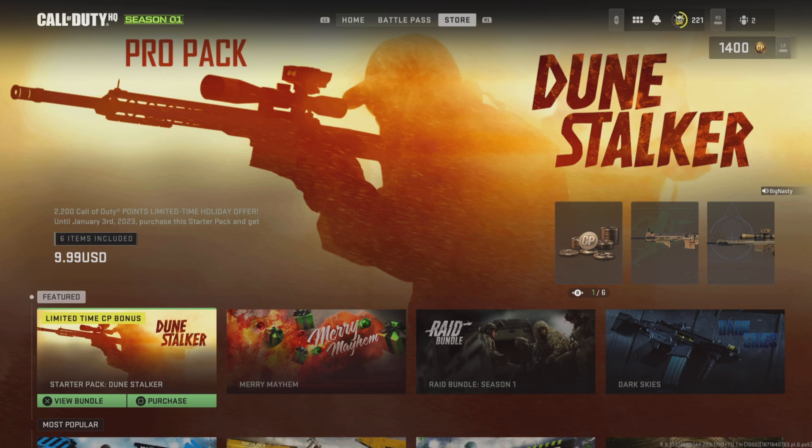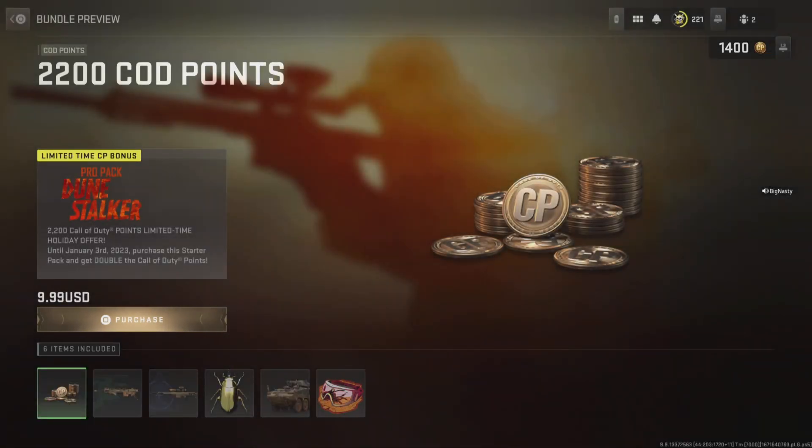It's ten dollars for this bundle, and for that ten dollars you're gonna get 2200 Call of Duty points. That right there is a hookup — normally 1100 Call of Duty points is $9.99. So you're paying $9.99 and getting 2200, double the normal amount, plus a couple of blueprints.